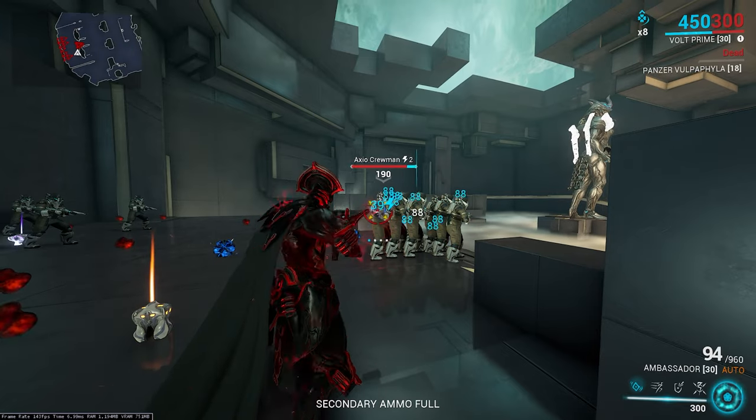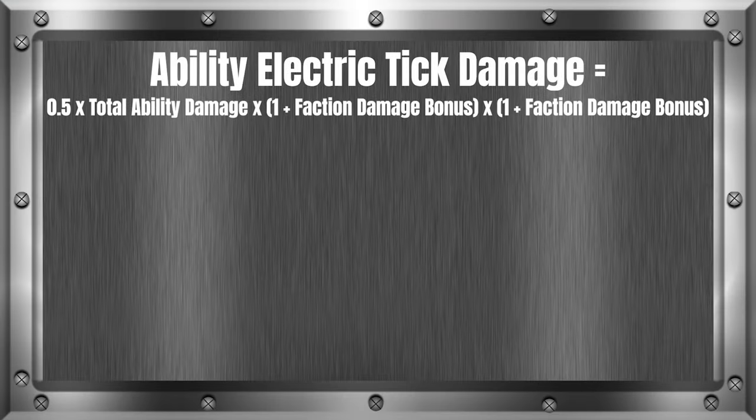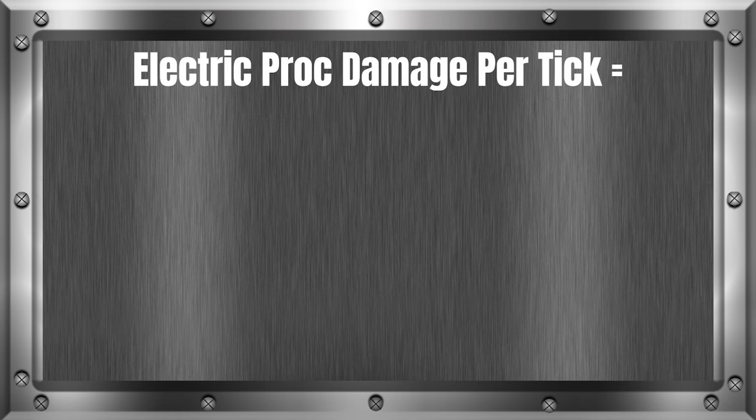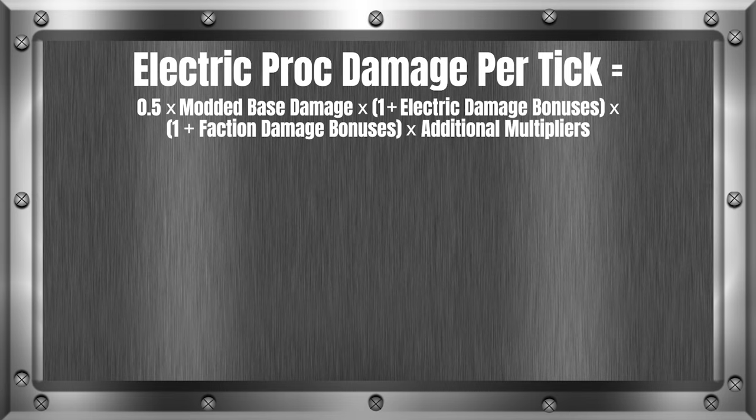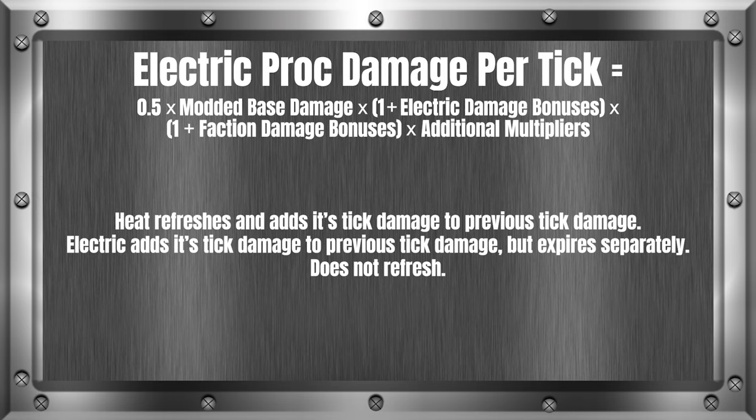Next is the electric shock damage formula. Electricity makes a Tesla chain status effect on an enemy. If it's from an ability, the electric tick is simply 50% of the ability's modified damage — multiply by 0.5. For weapon electric tick damage, the formula is: Electric proc damage per tick equals 0.5 times modded base damage times (1 plus electric damage bonuses) times (1 plus faction damage bonuses) times additional multipliers. This is also the exact same formula as the heat and Toxin damage calculation, so follow that section pretending you're talking about electricity. Keep in mind that electric adds its proc damage to the previous tick damage but expires separately and does not refresh procs like heat.